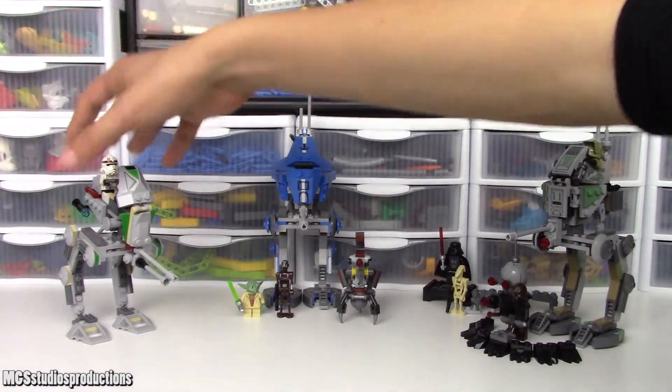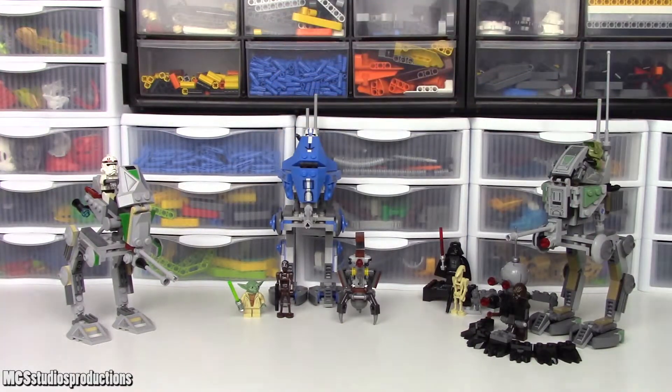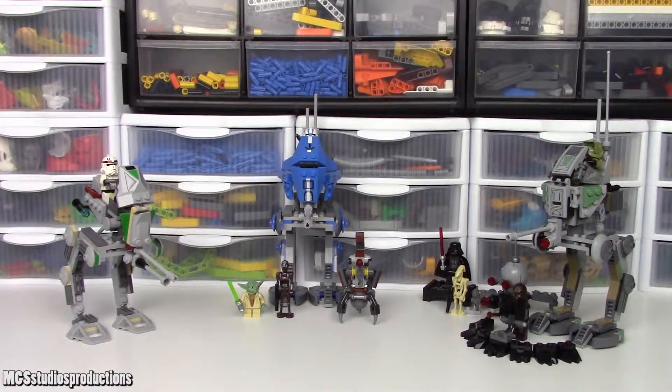The first set I have here is the 7250 Clone Scout Walker, released in 2005. It has 108 pieces and originally retailed for $10. The next set, in the middle, is the 75002 501st AT-RT, which contains 222 pieces and originally retailed for $20. And on the right I have the most recent rendition, the 75261 Clone Scout Walker 20th Anniversary Edition, which has 250 pieces and retails for $30. All of these prices are US prices.